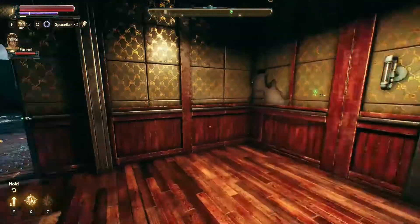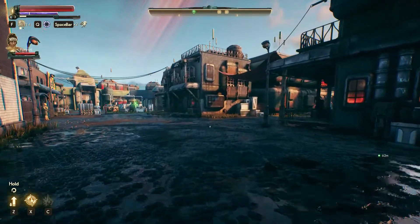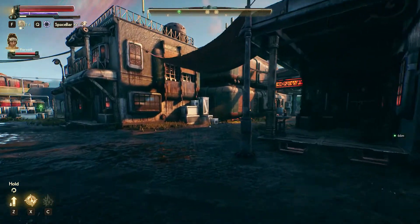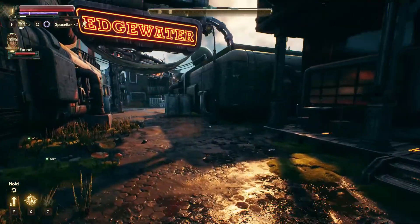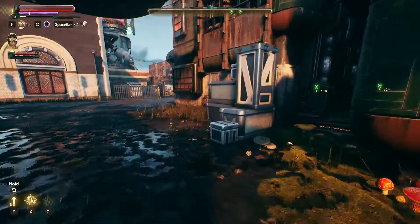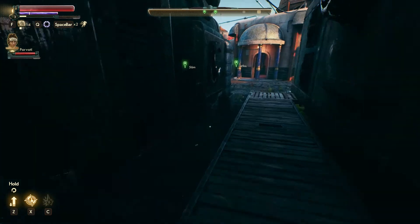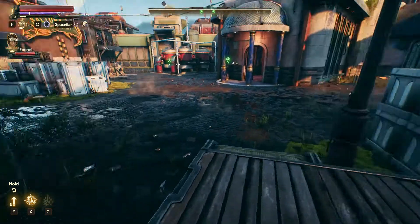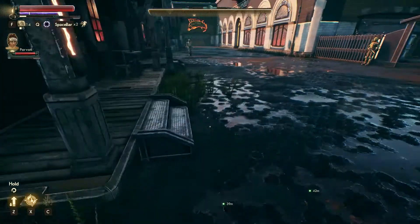Alright, back to looting. Where were we? We were over at the general store and the cantina — so that's about covered. Let's start here and look for some stuff. We'll do this middle section first, then go back and do the outer edges.